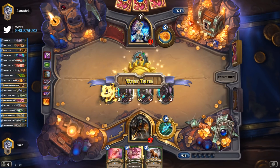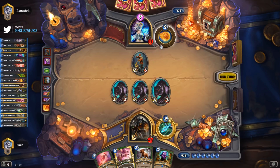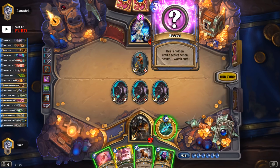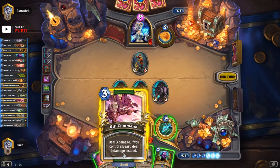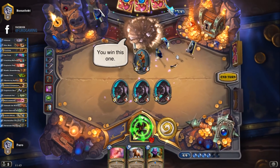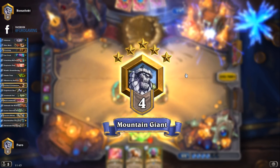He plays Ice Block — down to nine on the board plus the secret. We go face, at least get him down to five. I prefer to use the hero power first and then Kill Command for five damage. If it's Ice Block he's not dying anyway, so at least he's down — and apparently he's already dead. We win the first game kind of fast, nearly back to rank three!